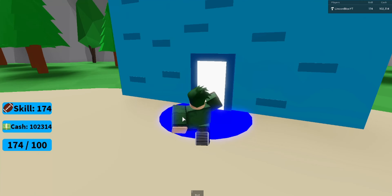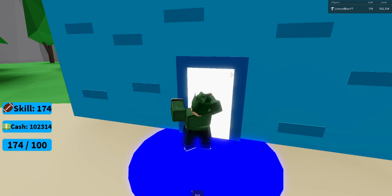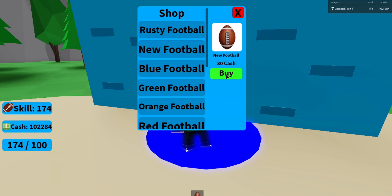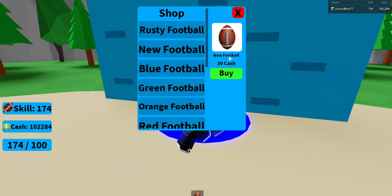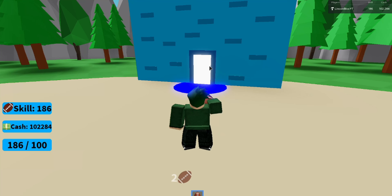Here's the shop — this is what the shop GUI looks like. I'll go ahead and buy this new football. It replaces the other one, and now I can just go ahead and start clicking. There's a little throw animation which I think is pretty cool.